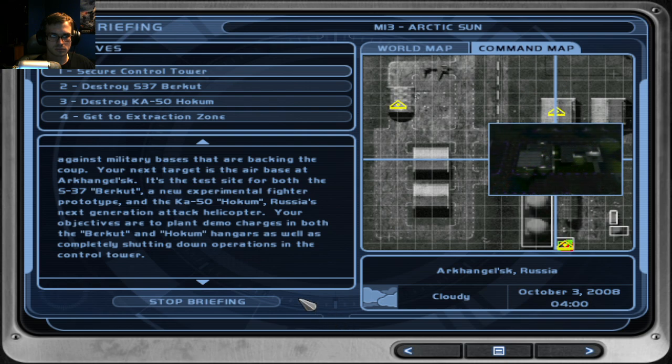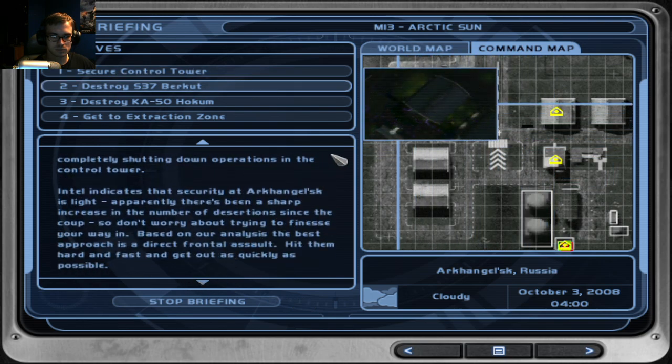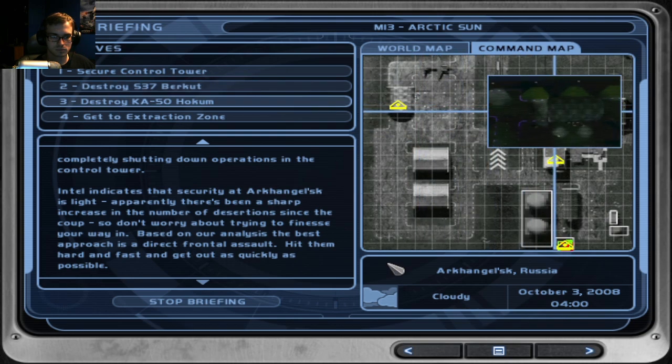Intel indicates that security at Arkangelsk is light. Apparently there's been a sharp increase in the number of desertions since the coup, so don't worry about trying to finesse your way in. Based on our analysis, the best approach is a direct frontal assault. Hit them hard and fast and get out as quickly as possible.